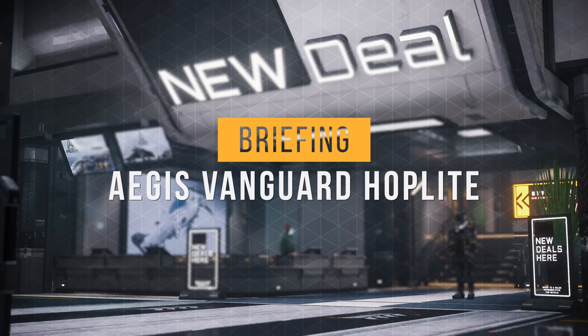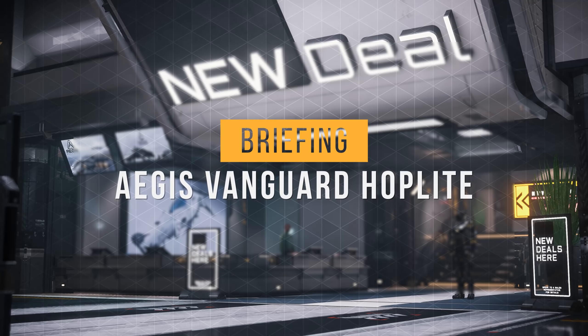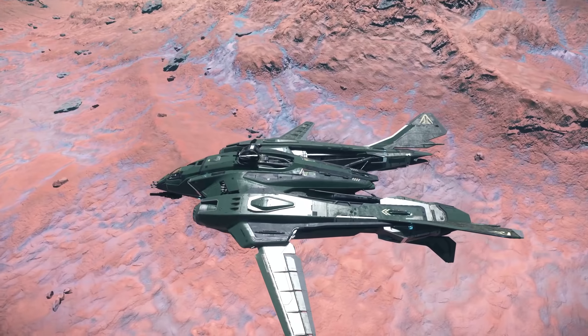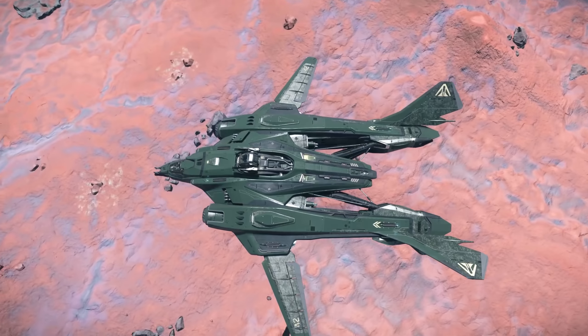The Aegis Vanguard Hoplite is a cross between the award-winning Vanguard Deep Space Fighter and a dedicated boarding ship. Today we're going to load it out to excel at just that — getting ground or boarding troops to their objective safely. I'll also be briefly covering stealth.